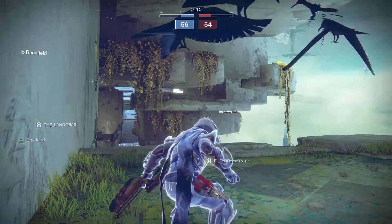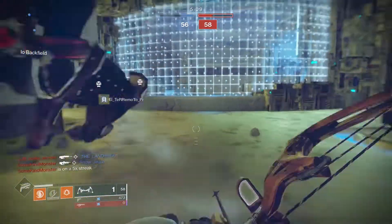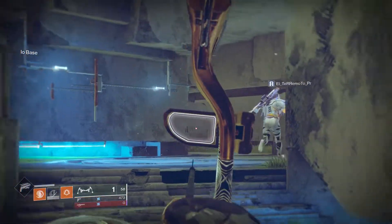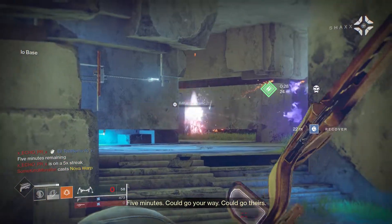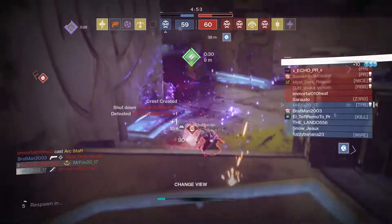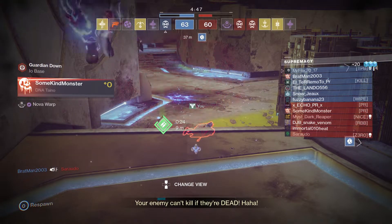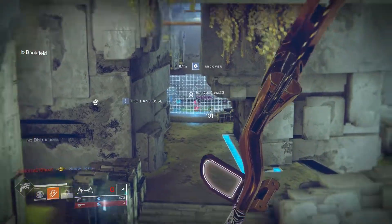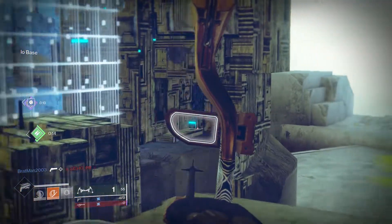You know it's a weird time when Spectral Blades — after all these nerfs and buffs — somehow feels like the most consistent super again. With my arc staff, if I don't pop it directly in front of you, it's probably not gonna go my way. If my team just backs off and doesn't fight them, they'll most likely be able to get out alive without having to worry about fighting the super.